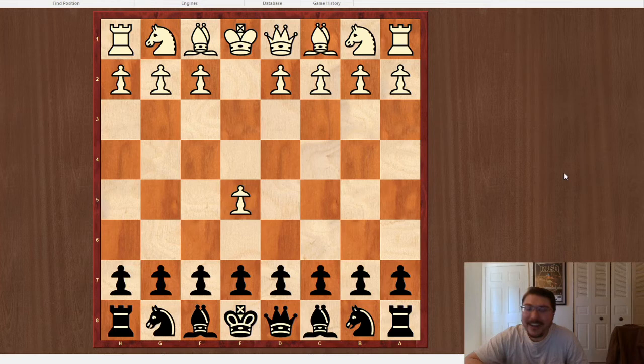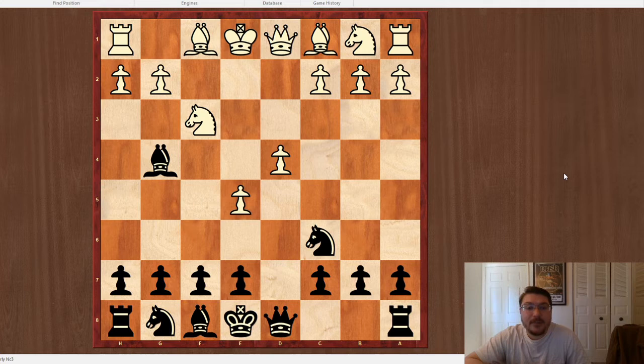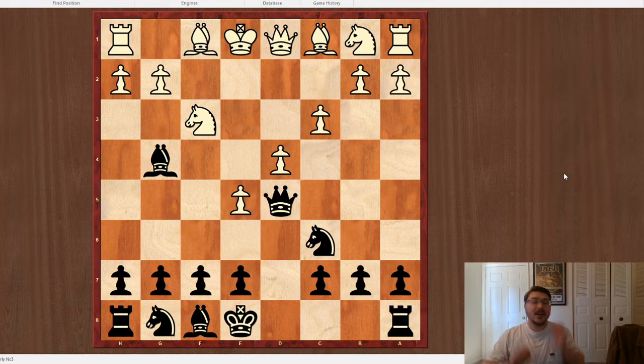We've broken up the center a little bit, we've gotten an open D file now, and we're going to start improving our development. We actually wind up with a lead in development because of the weird way we've played this. C3, Queen D5. Now, normally you wouldn't want to bring your Queen out this early, because C4 could be a threat. But that's a waste of a tempo, and I can play Queen A5, and then Queen B6, and black's doing all right.